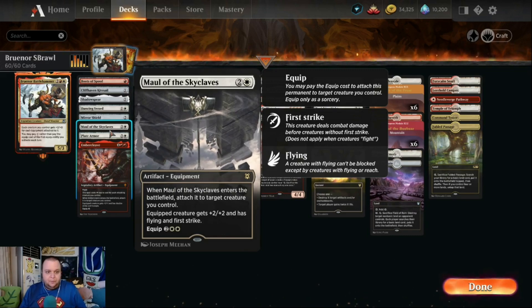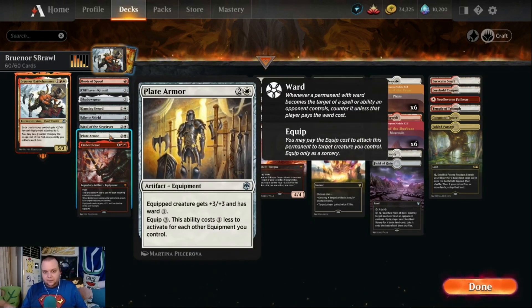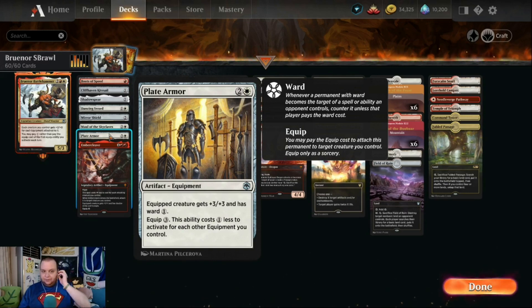Plate Mail costs three mana, gives +3/+3, has ward one, and equips for three — but this ability costs one less to activate for each other equipment you control. In some cases you may not even need Bruenor to make this a zero cost equip. We do have a decent amount of equipment in the deck.